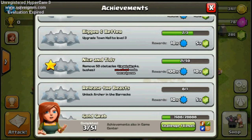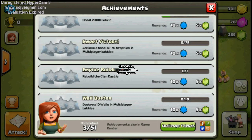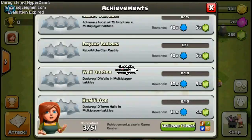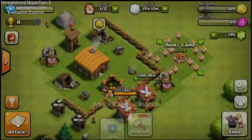And then Sweet Victory — this is going to play a main part for us because we are saving gems for builders, so that one's going to help out a lot. We're going to examine the next level just in case. Oh yeah, this one's going to require more than — it's going to require all 20 troops. So we might just come back to this next time with archers or something.